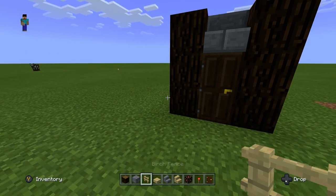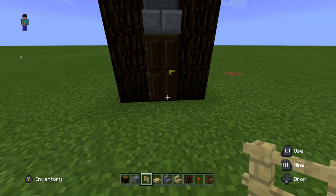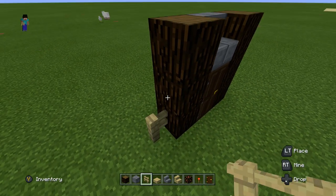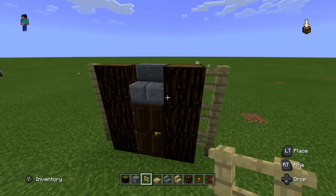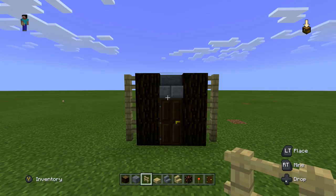Then we're going to get some birch fences and put three birch fences on each side of the spruce wood. We'll come over here and place one, two, three, then come over here and place one, two, three. This is going to be the front side of the bottom of our guard tower.